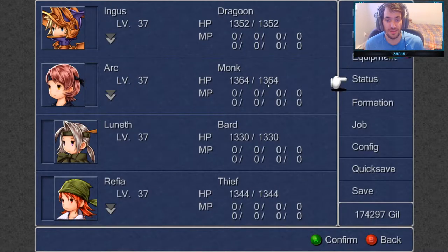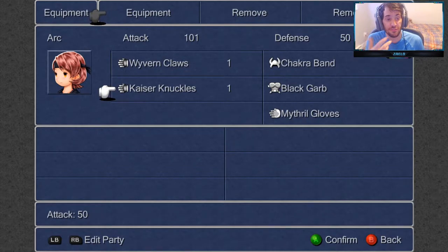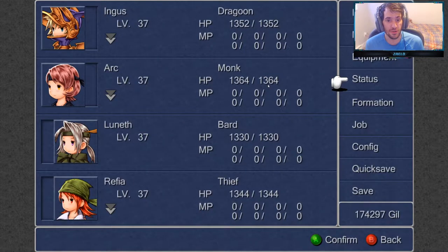As for the Monk class, we have Wurven Claws and Kaiser Knuckles — only attack power 51 and 50 — but we're going to find some new claws very soon and upgrade the Monk. Keep Lunath as the Bard and keep Rufia as the Thief.